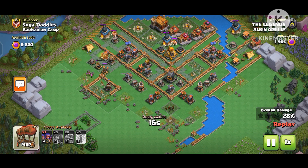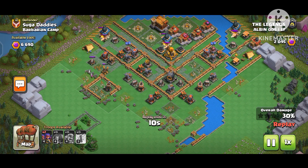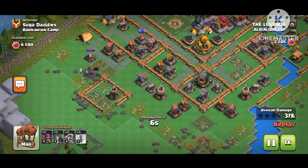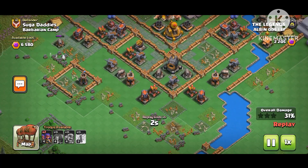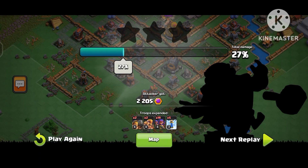We're using sneaky archers on the left-hand side for the rocket air defense. I had two packs, but unfortunately I messed up the pack of archers. I was still able to secure 31% on the base and open it up a little bit.